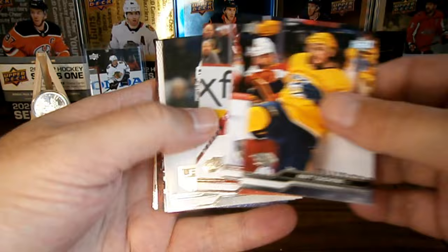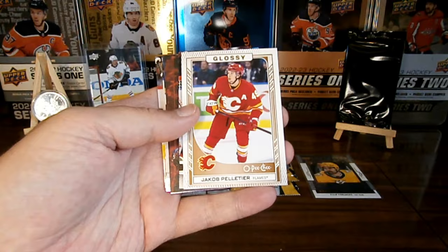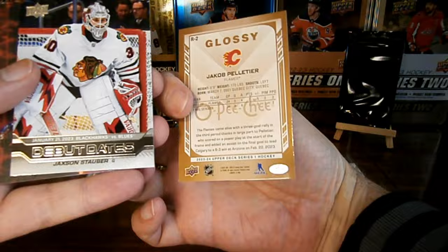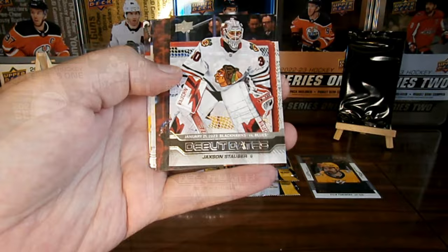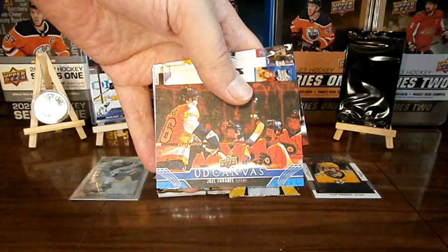Got in here a couple of base. What is this? We've got a Jacob Peltier glossy — peachy, yeah, that's interesting. Oh, what do we got here — debut dates of Jackson Starboard, Chicago box, look at that. We got a canvas — a Joel Ferrier canvas, nice.